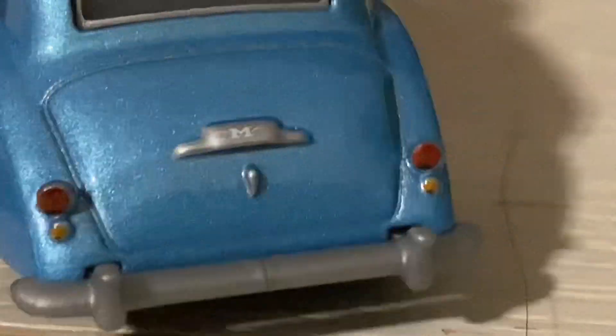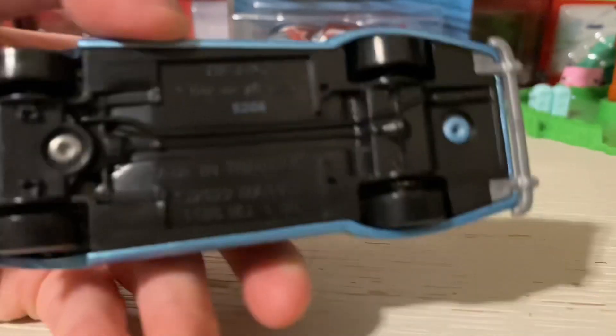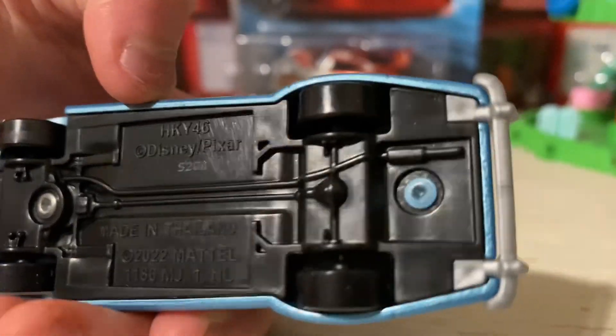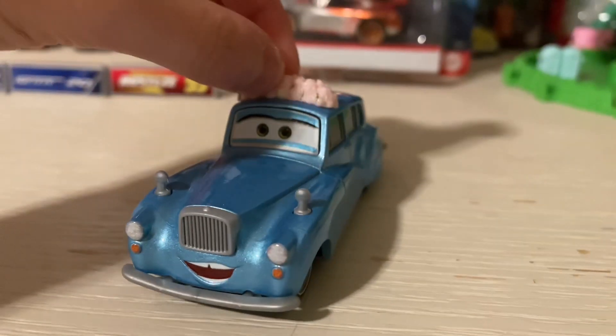On the back we can see the M logo and the handle where you open the back hood. You can see tail lights and the bumper. We have more bumper on the bottom — nothing much to talk about there.